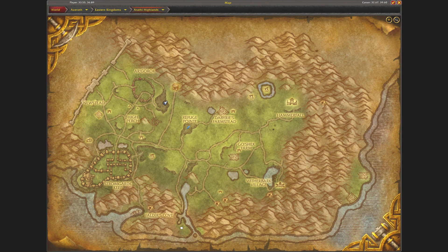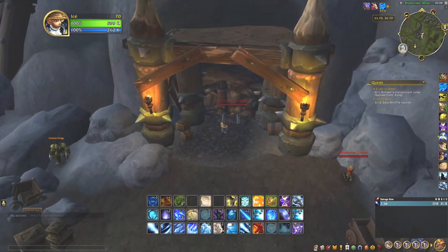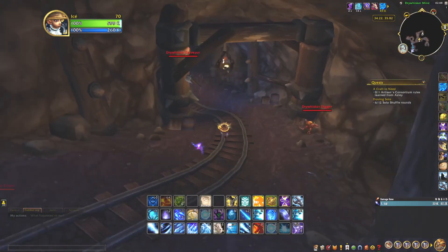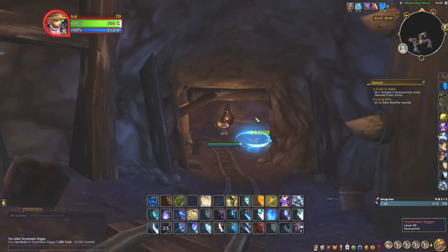If it's not alliance controlled, it will spawn right here in this cave, which is inside here when Horde is controlling the area. What I do is just go underneath — he lives underneath here. His name is Overseer Krix.